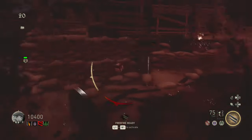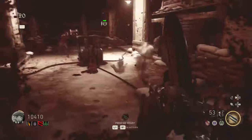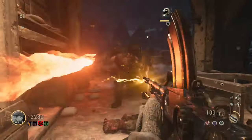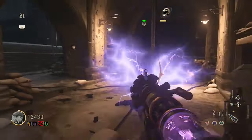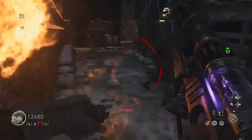Shoot the zombies as fast as you can. Monkey bombs are perfect for this. You can always run around this area, hold zombies up and just shoot them near the crank. If the flamethrower lad does spawn in, this will make it quite hard, so keep your distance away from him. Aim for the tank and keep a safe distance.